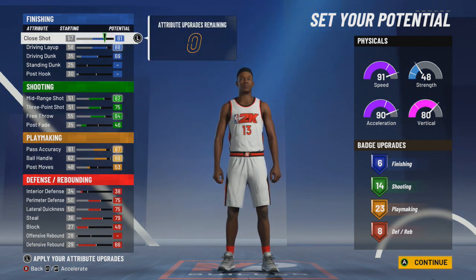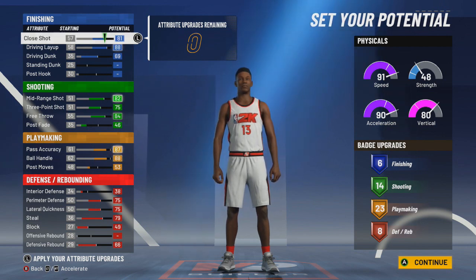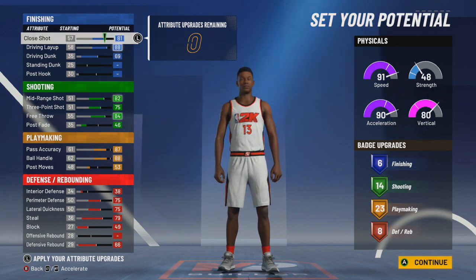The reason I made this build the way it is: I wanted sharp takeover with a pure yellow pie chart. I felt like this would be a very cheesy way of making this build because in the current state of the game it's pretty difficult to shoot, so sharp takeover is definitely going to help. My playmaking stats are very similar to a play shot's playmaking stats, so you're probably thinking why not make a play shot build with the green and yellow pie chart for better shooting?